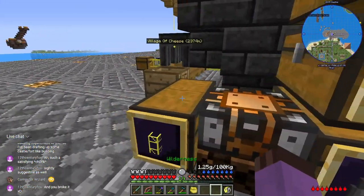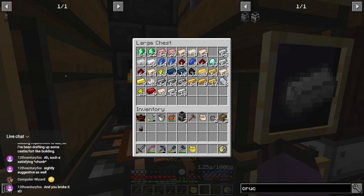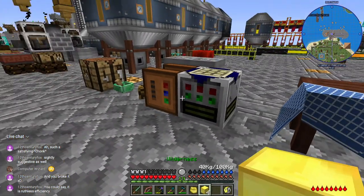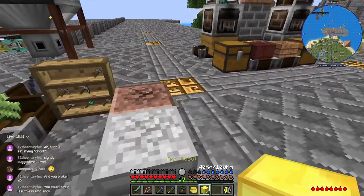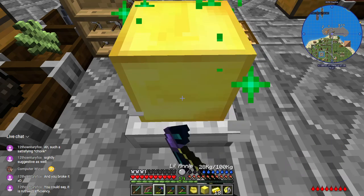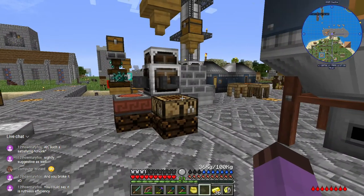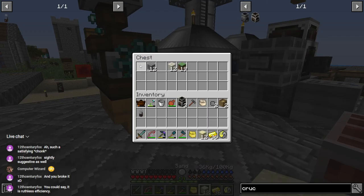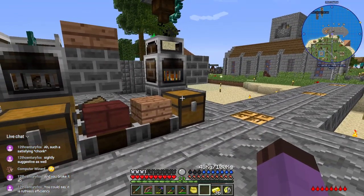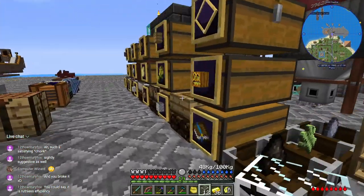Next we're going to need a ton of pipes — more than what we have on hand. Let's melt a couple of gold blocks down. I need more glass — way more glass than this. We need that silt excavator for glass production.